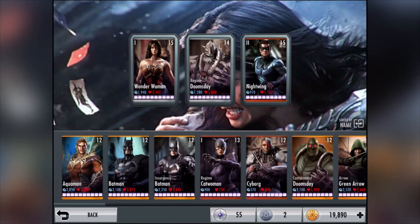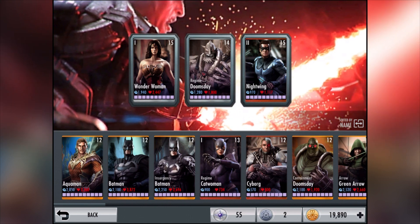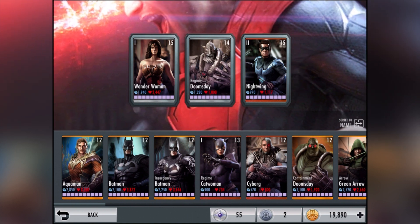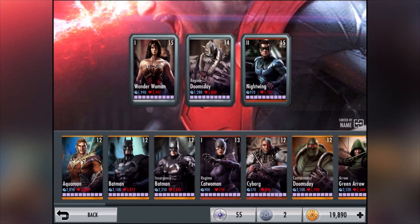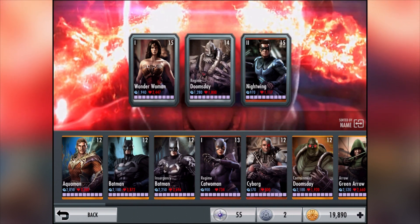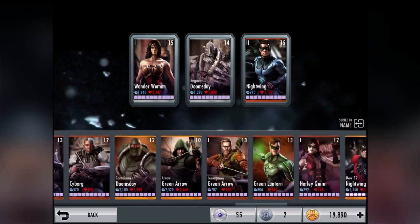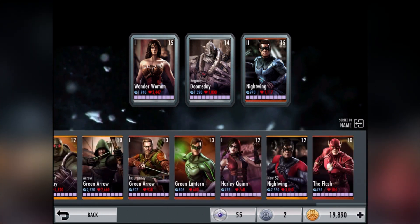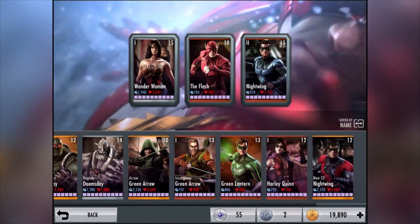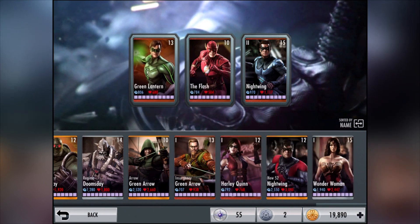People always ask me how come I don't take in my strongest team. The reason is we would literally complete a whole level in a matter of seconds - like four hits to defeat a character. It would be so boring. So I always take my weaker characters in, and maybe one strong character like Flash, so it can be a good match.